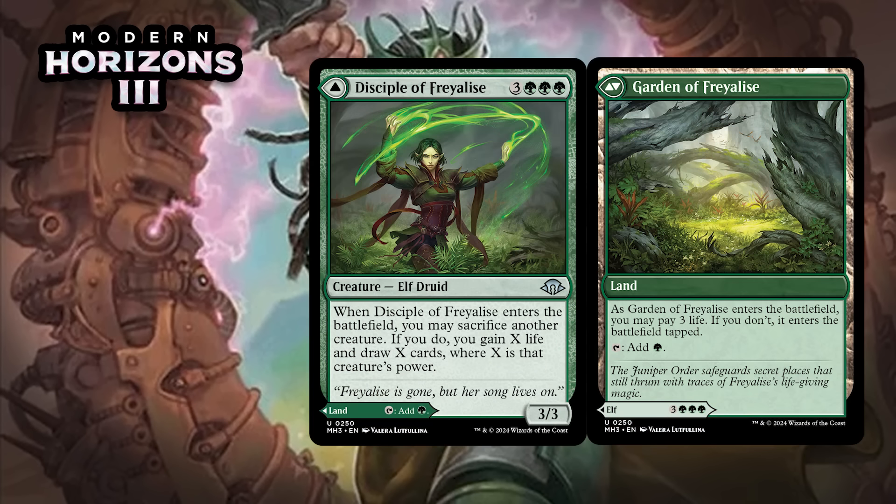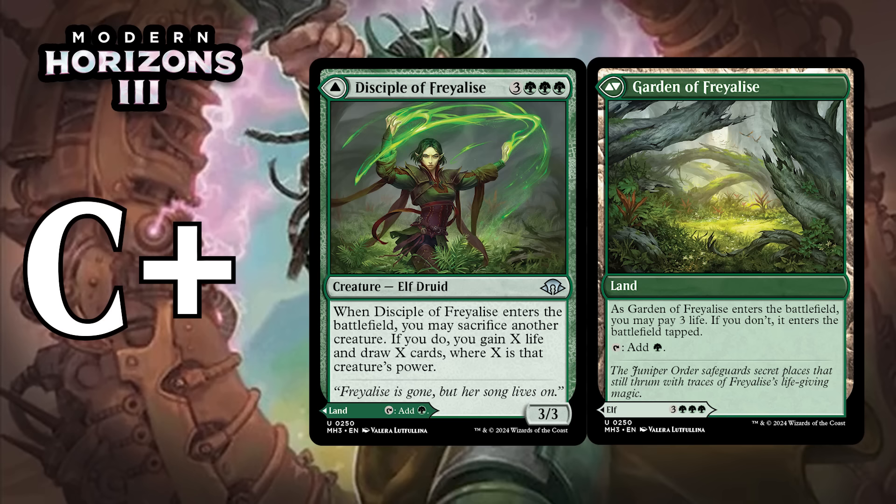Next, it's Disciple of Freyalise, which for three generic and three green is a 3/3 uncommon Elf Druid. When it enters the battlefield, you can sacrifice another creature. If you do, you gain X life and draw X cards where X is that creature's power. I'm a little sad she can't sacrifice herself, but her enter-the-battlefield ability can be valuable in the right situation. Because of her high mana value, the three green mana she requires, and how situational she is, she'd be a pretty rough card if this was your only option. But you'll play her as a land in the early game and then have a card with some pretty huge late-game upside if you draw her late — giving her a C+.